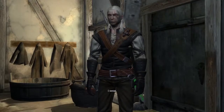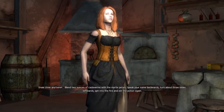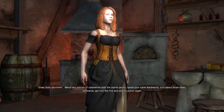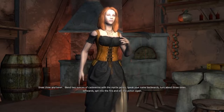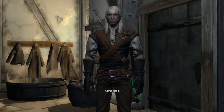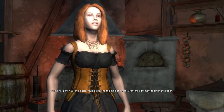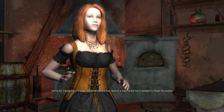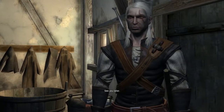I totally forgot what this was for - she's gonna make him see a vision so we know where the beast is. Two ounces of cadaverin with the myrtle petals, speak your name backwards, turn about three times leftwards, spit into the fire, and stir the potion again. 'Tla reg' - that's Witcher magic right? Beyond 'tla reg' thinking about Geralt.